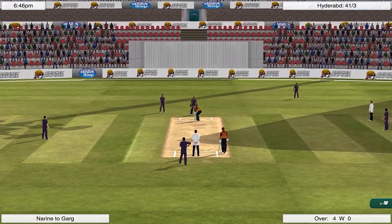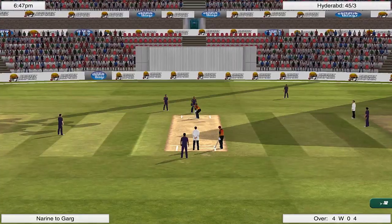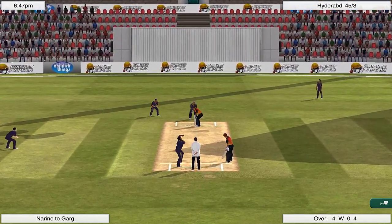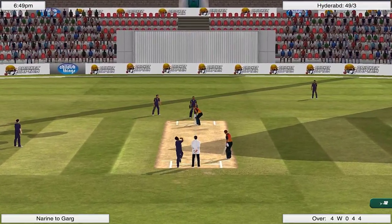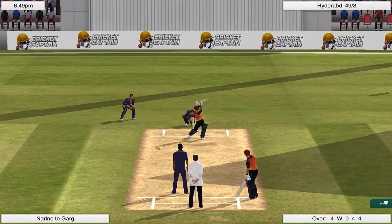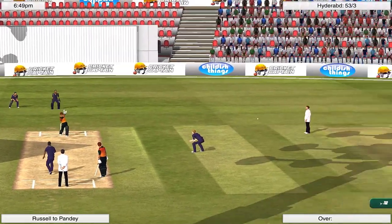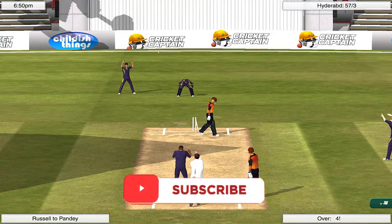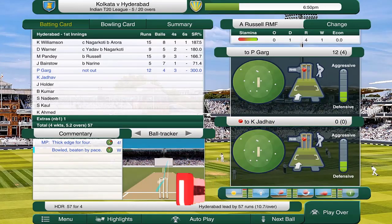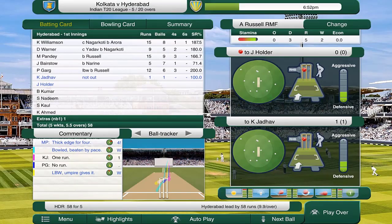They have got middle order woes — they've had them forever. That's a good shot from Garg, four runs, 45 for three. Narine concedes another boundary, a full toss on the legs — deserves to be hit and is. Andre Russell comes on for a quick spell. An edge going for four and then Pande is bowled through his legs — Pande departs for 15 off nine. Jadav to the crease. Garg gone for 12 off six. Hyderabad 58 for five.